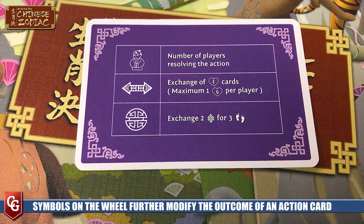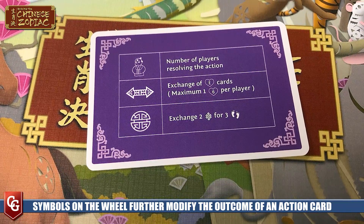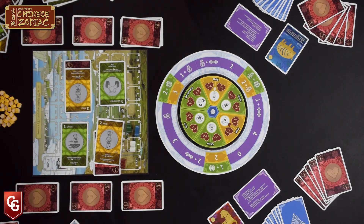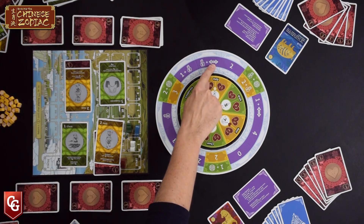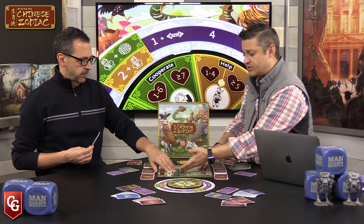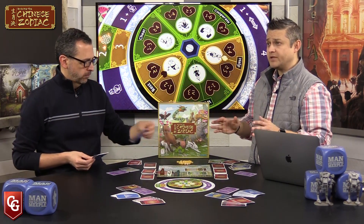There are a variety of symbols around the outside of the board that can sway or change what you get for particular cards. Some spaces use the number of players who played that card as the value - if Jeremy and I both played Help that's two, so we'd each get two karma. The Help action can also let you exchange lower energy cards from your hand for higher ones. You then continue resolving all actions in order: twos, threes, fours, fives - as long as they exist on the table.